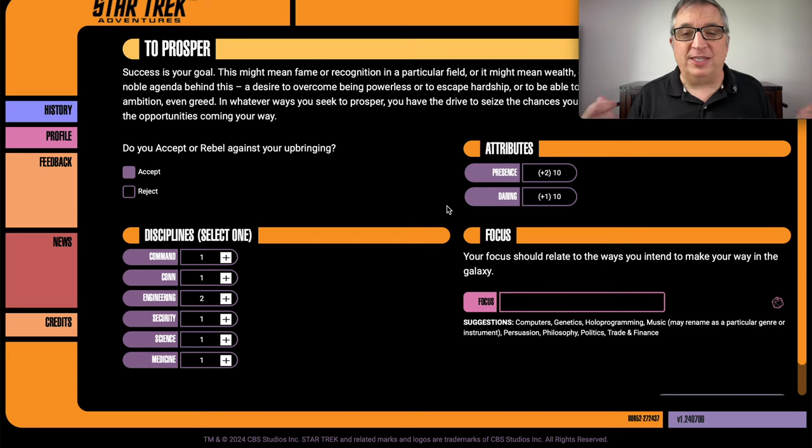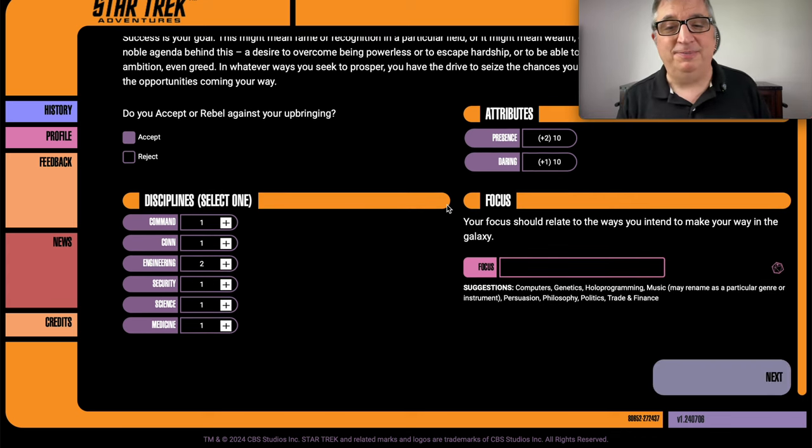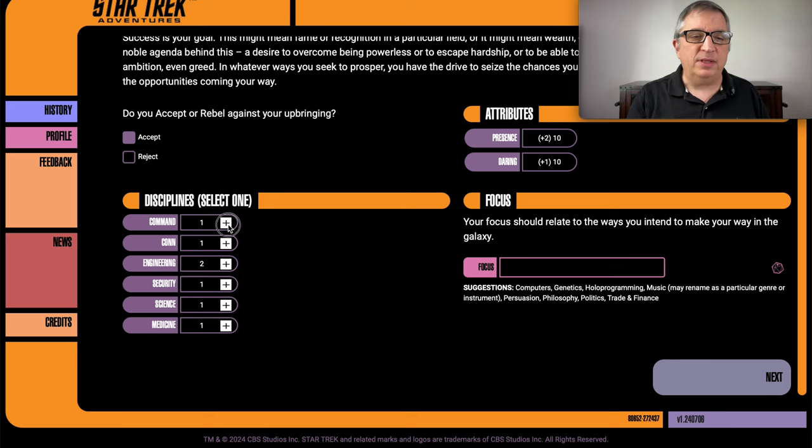Disciplines and attributes: he got a plus two on daring and a plus two on presence — he currently has a 10 in both of those. For disciplines I get to choose one of the six. I'm going to say command. He had a group of friends because of his presence, they looked up to him — and that fits with my vision of him for the future as well.